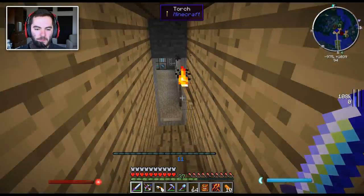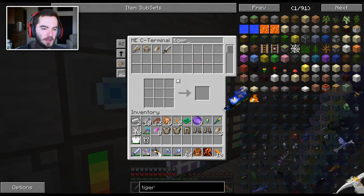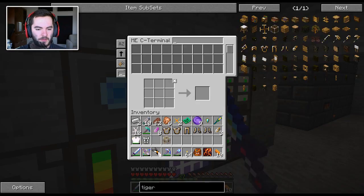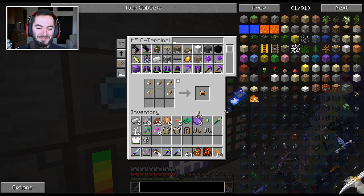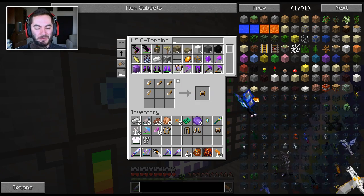Let us go do this. Tiger's Eye block — oh, I have a bunch of them actually, I didn't even realize. And why am I not using the workbench in there? Apparently I have a lot of Tiger's Eye stuff. Could have made the armor a long time ago. Just didn't have the presence of mind to do so.